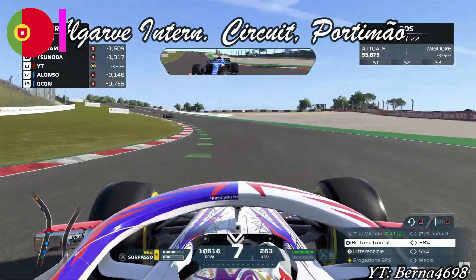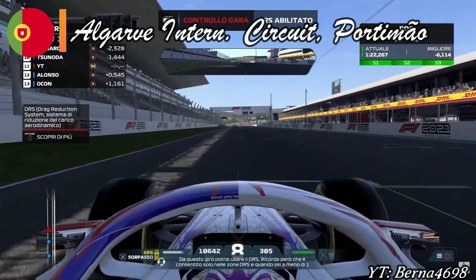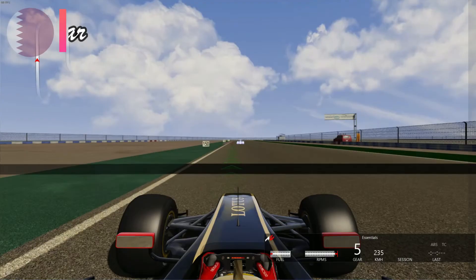We go back to the Old Continent for the next track: the Algarve International Circuit, perhaps better known as Portimao. The Portuguese racetrack is similarly shaped to the Spanish one from the previous episode, full of back-and-forward speed curves that, if badly taken, lead drivers to drift off. Mushroom Gorge from the Wii, in my opinion, has a similar level of challenge — but rather than turning quickly on asphalt, you'll be jumping on giant mushrooms. The circuit was remade three times, the latest version being on the Nintendo Switch.